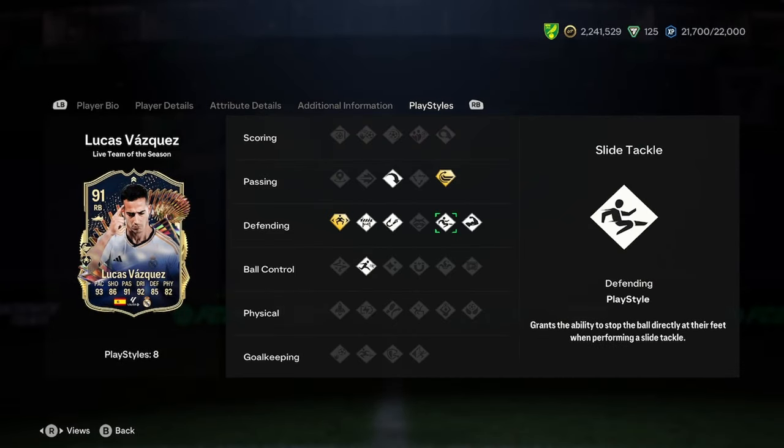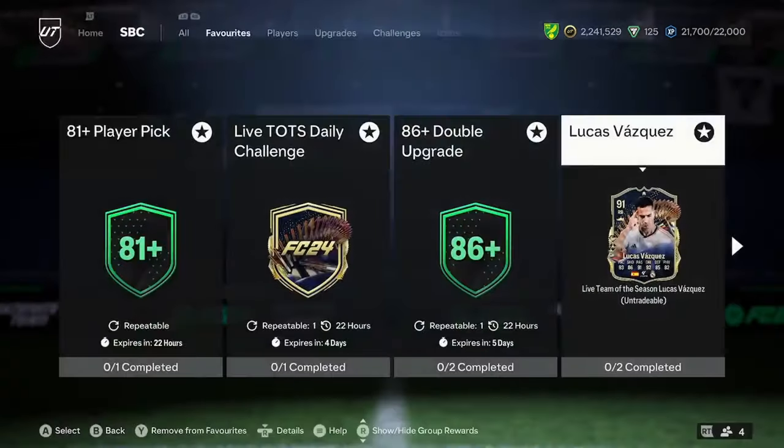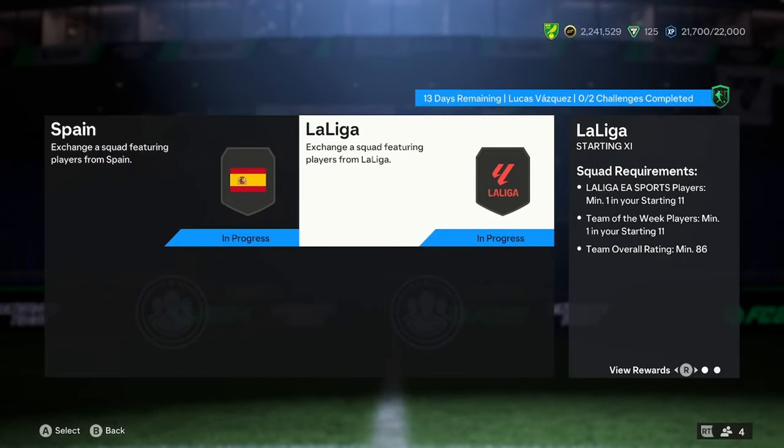PlayStyles wise he's got jockey plus, block, intercept, slide tackle, bruiser, whip pass plus, long ball pass, and rapid. So a really really nice card. What price are we looking at? Give us a reasonable price. 85 Team of the Week, 86 Team of the Week — I think that's very very cheap.